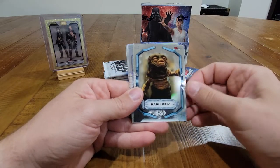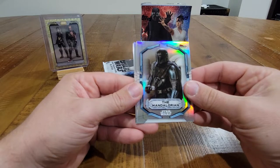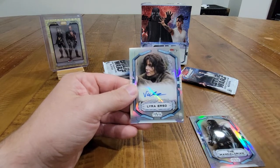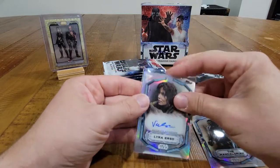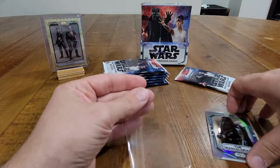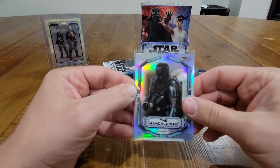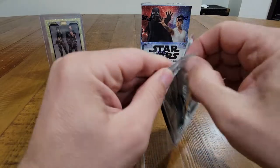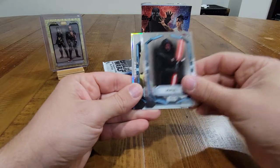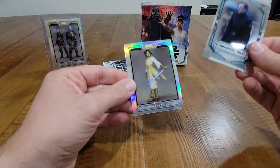Yoda, Babu Frik, we have a Mandalorian — I think that's the high number image variation — and then we have Axe Woves. I think we have our autograph behind this: Lyra Erso, probably the most common auto we have seen out of these cards. Valine Cane is Lyra Erso. We have the Mandalorian refractor high number image variation — very nice. Mandalorian cards are always nice to get. We have Burg, Maul, Gorr Koresh, Vernestra Rwoh High Republic refractor insert, and General Hux.